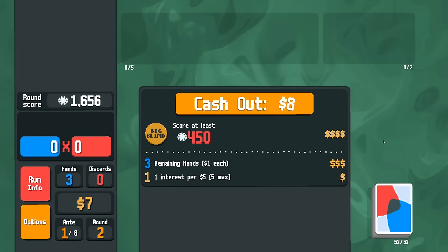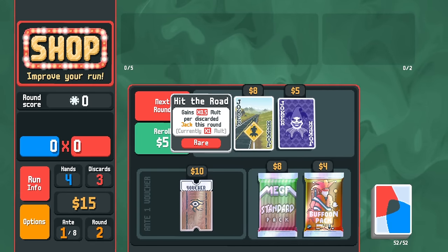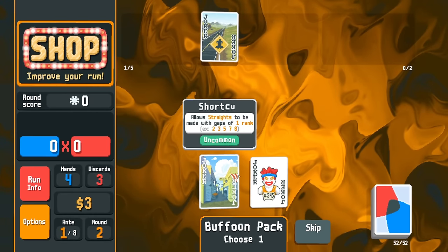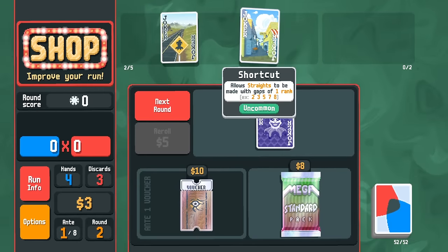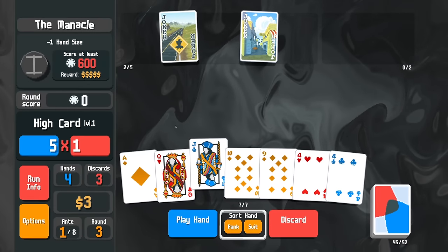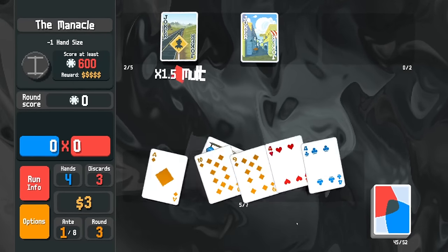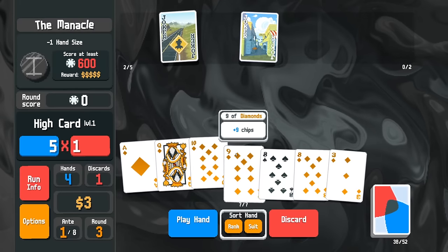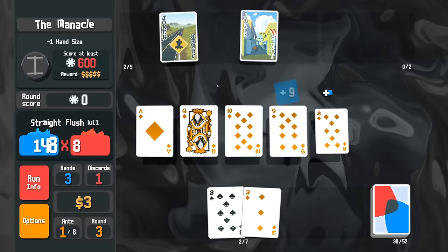Messing around with double tags is something I have not really experimented with. We have Hit the Road, which gives 50% multi per discarded jack — we've never really done anything with that. A Shortcut joker would also be cool, allowing straights to be made with gaps of one rank. I have the manacle so we can discard the jack now. Maybe if we can stack the deck with jacks, that could be pretty awesome. We also get Telescope here.